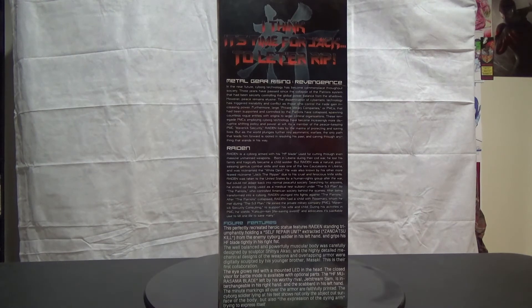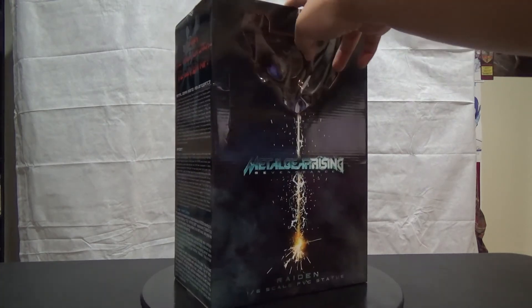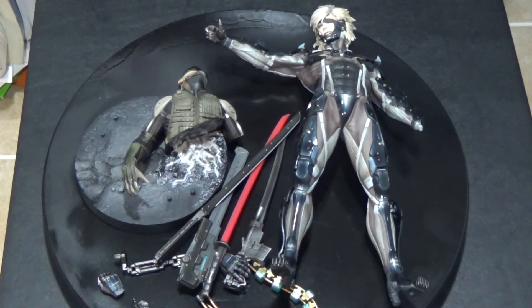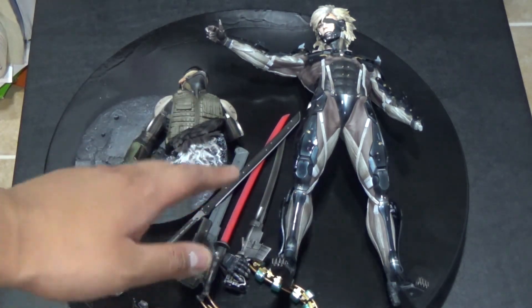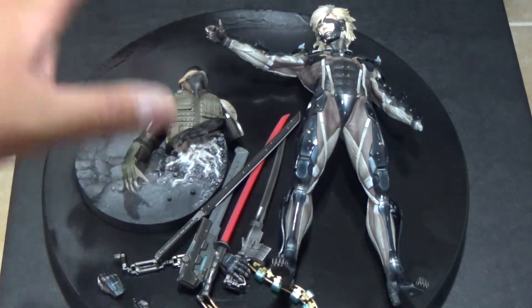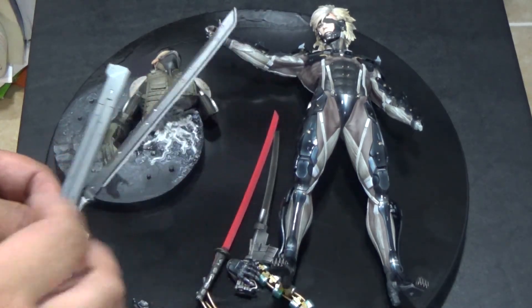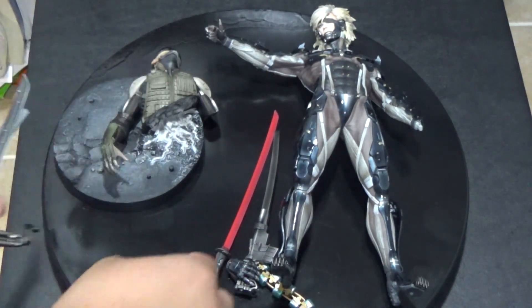You don't really get to see anything inside the box until you open it. On the side of the box there's a little bit of backstory for Metal Gear Rising and Raiden as a character. That's pretty much it for the box. When we open it up, he does come with a few parts — here is the base, and you can see the peg. I also want to give you guys a quick look at all the parts and accessories he comes with, including some cool little weapons.